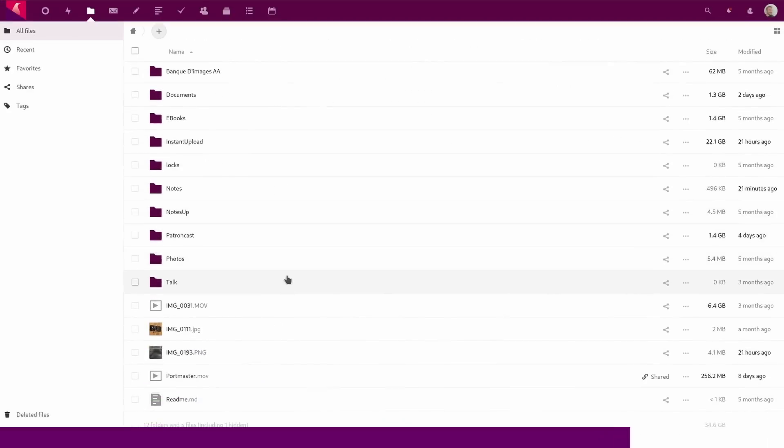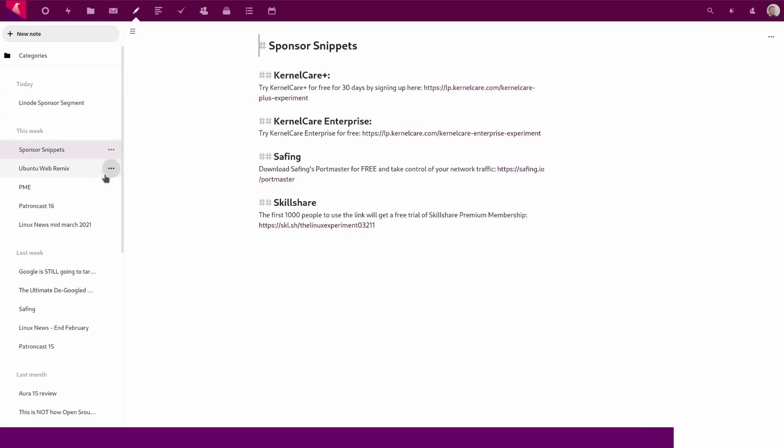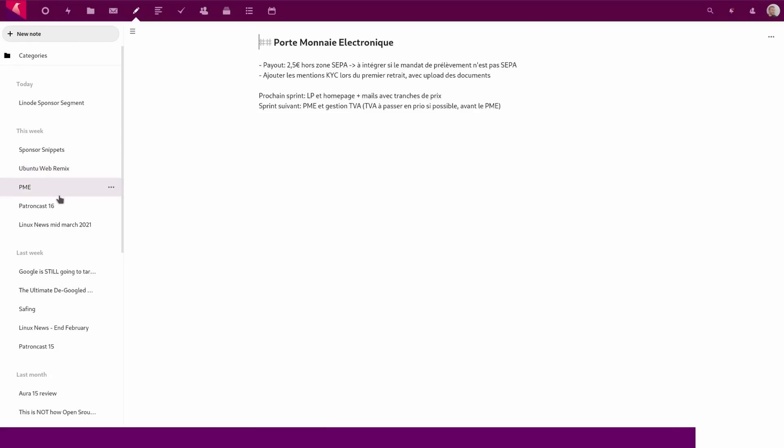I personally run my own Nextcloud instance and OnlyOffice document server, both on Linode, and I couldn't be more satisfied — I can only recommend them. So if you want to give them a shot and get started, click the link in the description below and you will get a free $100 credit to start your own Linux server.